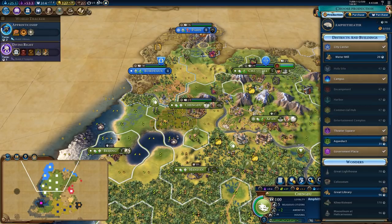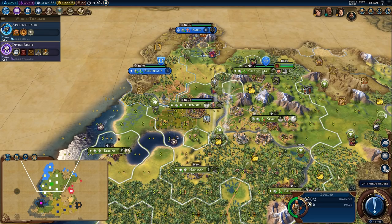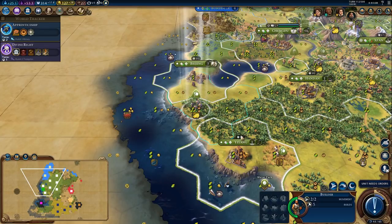I'm going to chop both of these tiles just to force growth to pop ten. I'm not putting a farm here because these are going to be lumber mills later — so I'm going to try to avoid double improving tiles, trying to avoid improving a tile that I plan to turn into something else later. Which is something I usually don't bother with, but I'm going to do it for the sake of this series.